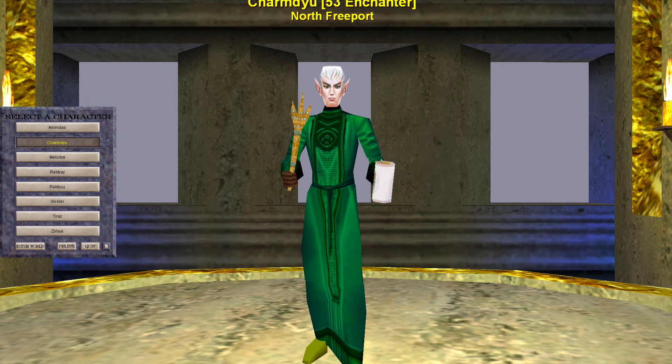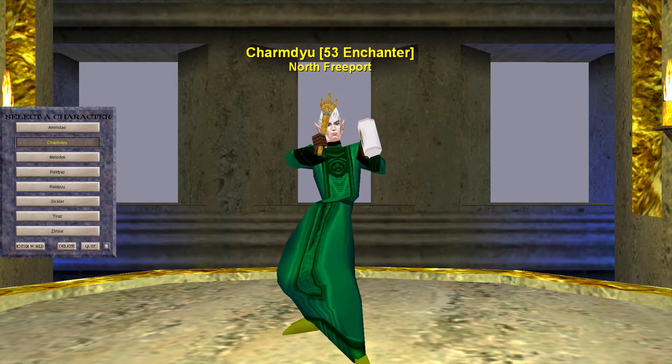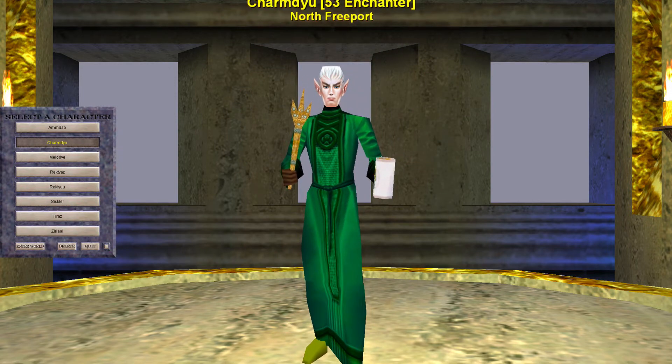I'm going to show you guys exactly how I do that. The base idea is: on my main character I have a Leatherfoot Raider's Cap with zero charges. It only has a max of one charge. What we need is a second item — a second of the same item — that has a fully charged cap.